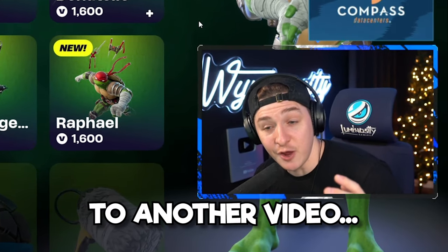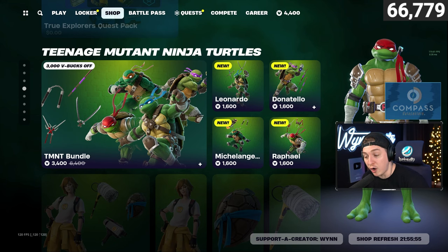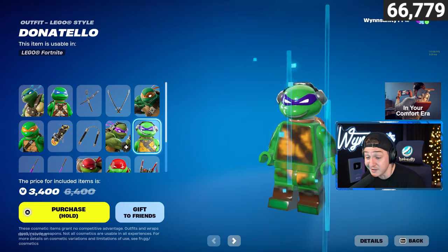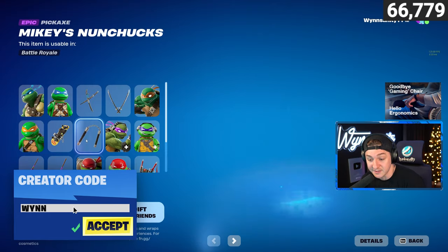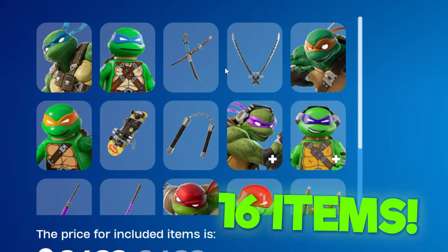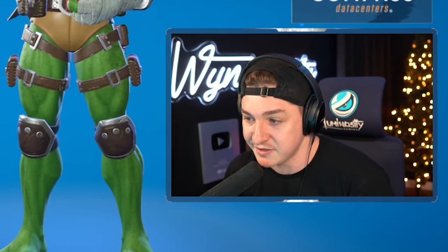Yo what's going on guys, this is One and welcome back to another video! We have the Teenage Mutant Ninja Turtles bundle inside of the Fortnite shop with all four famous turtles — Leonardo, Donatello, Michelangelo, and Rafael. They all come in a pretty insane bundle where they each have a unique weapon and back bling, and their Lego variants too. In one bundle we're getting 16 different items and skins for only 3400 V-bucks.